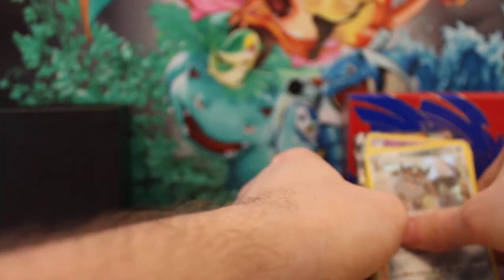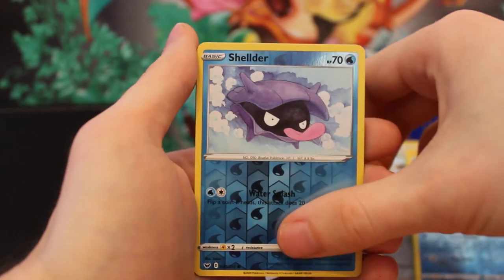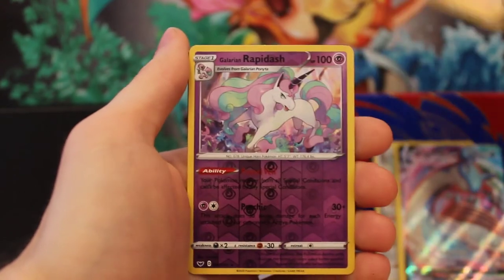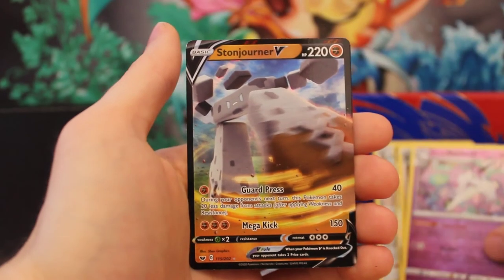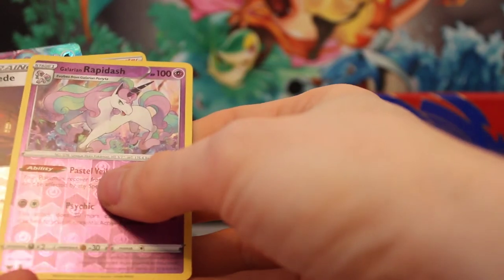Let's look back at our pulls. We have: the Galarian Meowth V, the Reverse Holo Cinderace, Reverse Holo Krabby, the Reverse Holo Shellder, a Boltund Holo, V Max Lapras, Reverse Holo Bede, the Reverse Holo Rapidash, the Galarian Rapidash, and the Stonjourner V. Thanks for watching guys — remember to like and subscribe. Next up I have on order the new Rebel Clash, so stay tuned. See you later, bye!